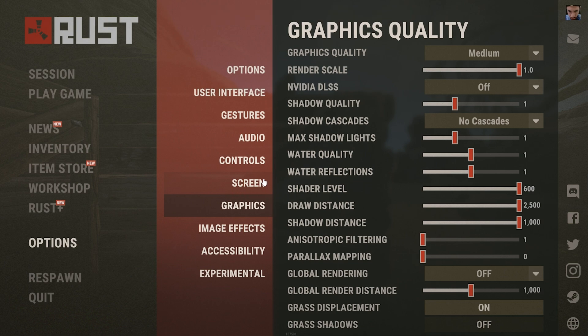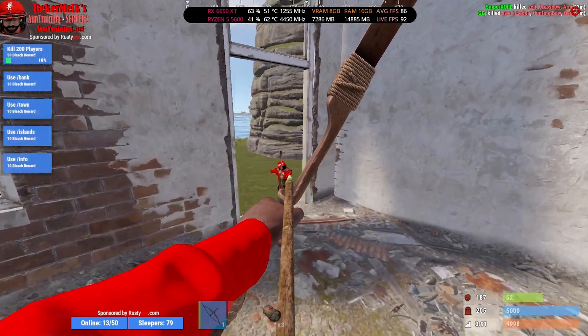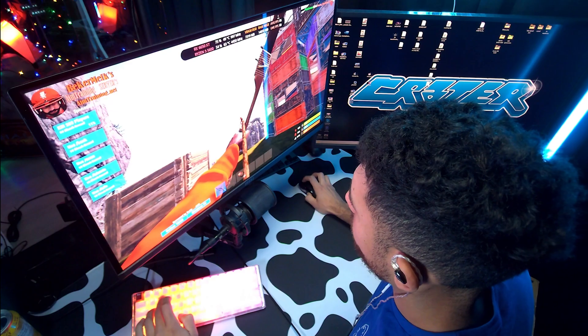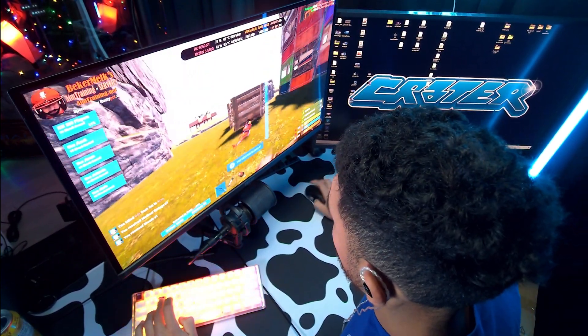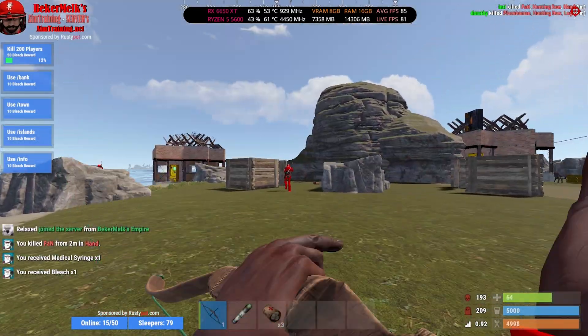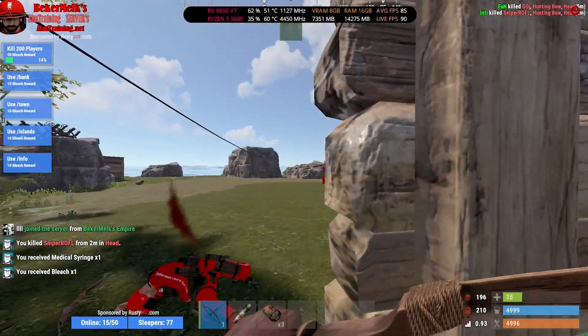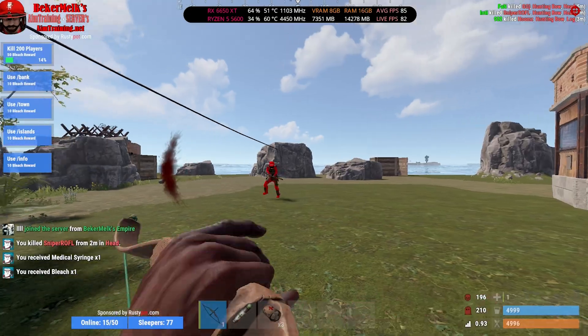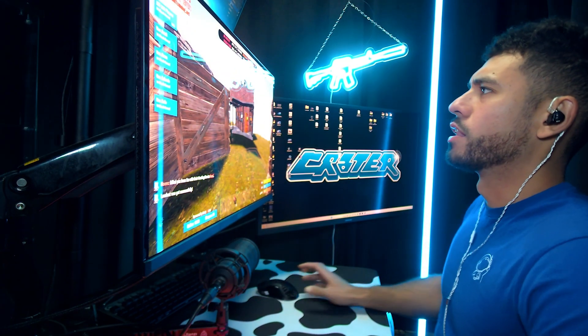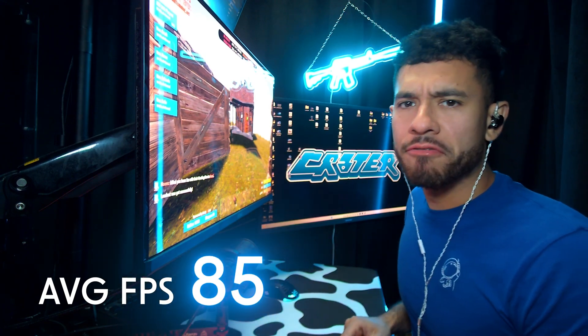Rust, medium settings. We'll call it right there — average FPS for Rust: 85.